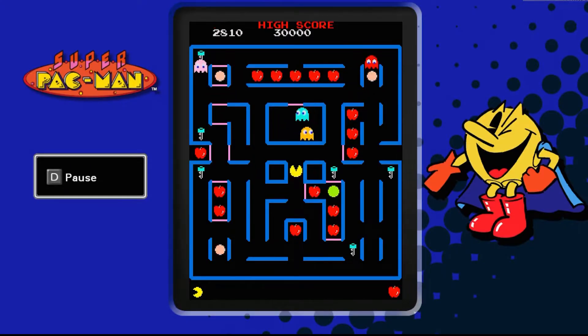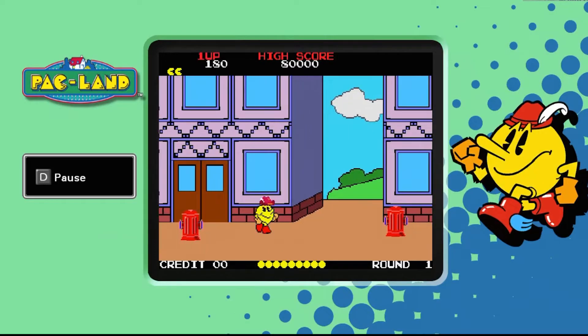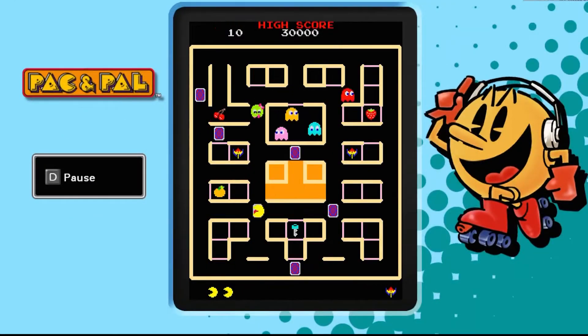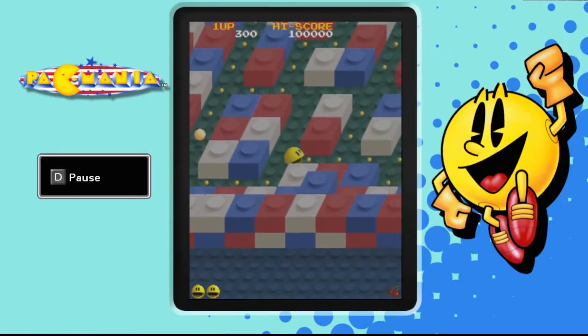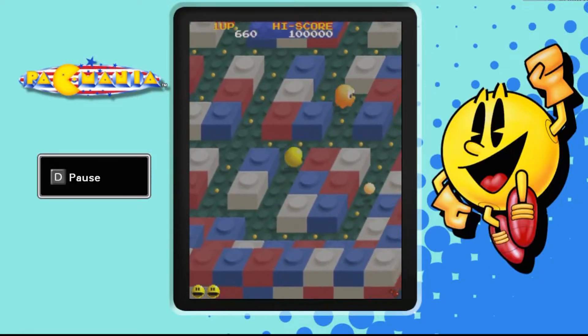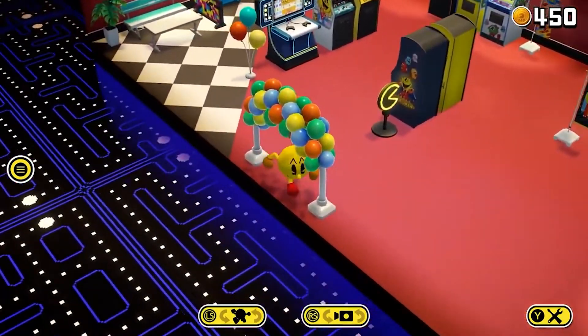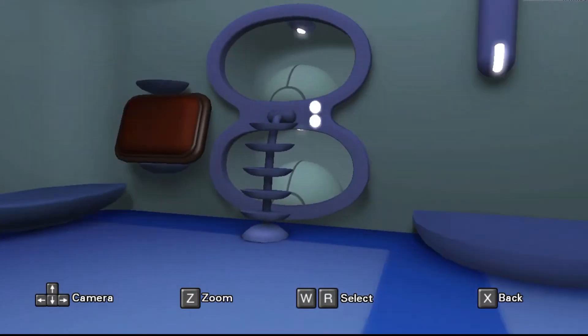Every game from the previous version, except for some variations, returns with newer titles never before introduced in a compilation. As the compilation had many different versions of Pac-Man, it's hard to imagine that there are some rare games being introduced in the franchise for the first time. Pac-N-Roll Remix and Pac-Motos are released for the first time on a non-Nintendo system. Besides this, the Super Famicom version of Pac-In-Time is also included in the collection.